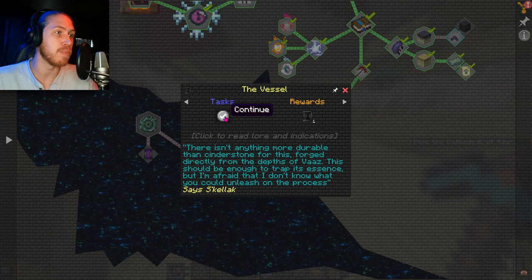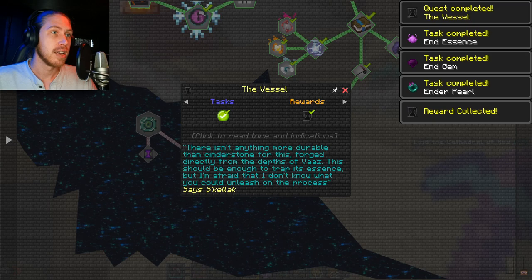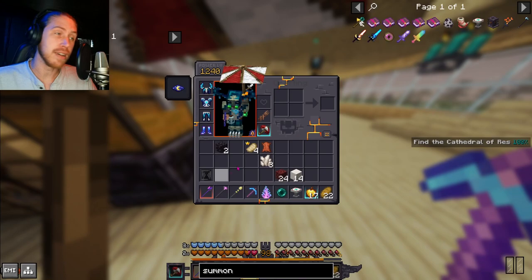The Vessel: 'There isn't anything more durable than cinder stone for this, forged directly from the depths of Vase. This should be enough to trap its essence, but I'm afraid I don't know what you could unleash in the process,' says Skilak. So we take this, and now we have the empty vessel.